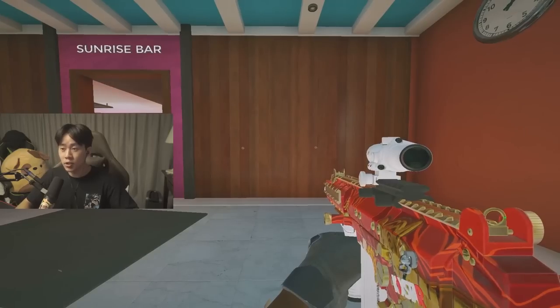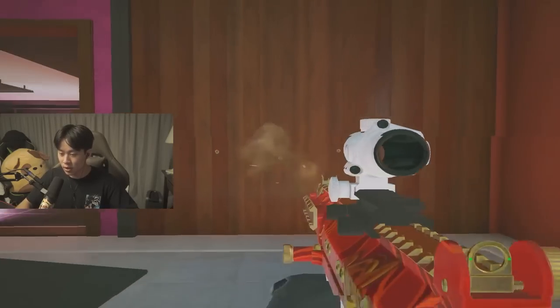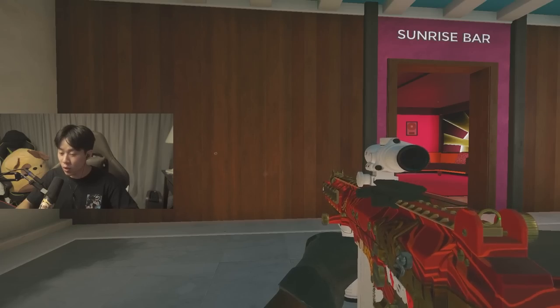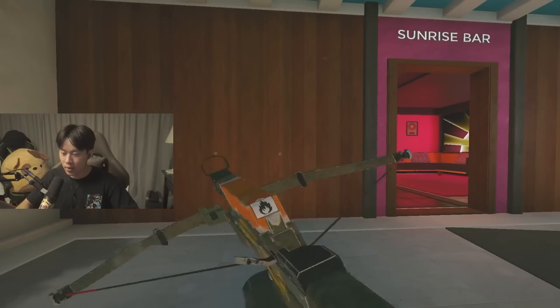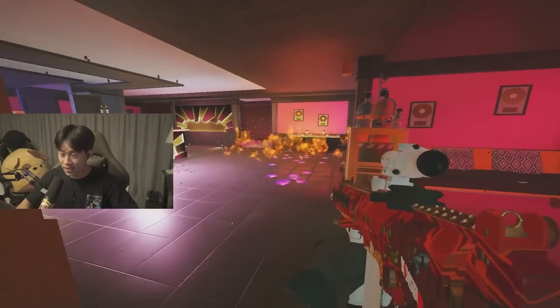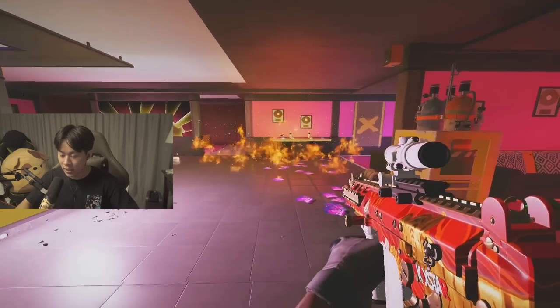Moving on to Capitao. Did you know that bullet holes are still functional in this game? You can actually send a Capitao crossbow bolt through a bullet hole in the wall. Even though you can't see through bullet holes anymore — that's just client-side — they still exist and bolts can pass through them.